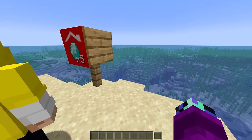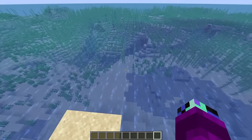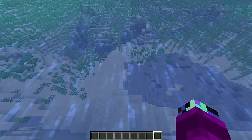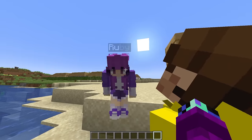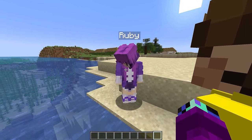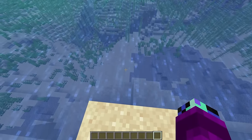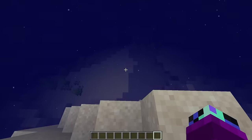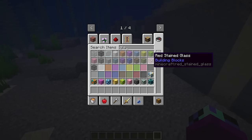We are now the proud owners of this plot of land - well, plot of sea. There's not really land here, but we can still make something good. All we have to do is build our house. How about we build it underneath the water - it could be pretty cool. Why don't we build it out of glass?